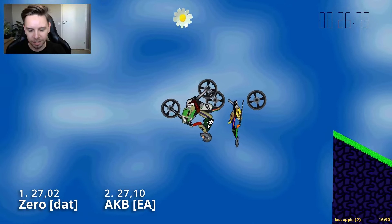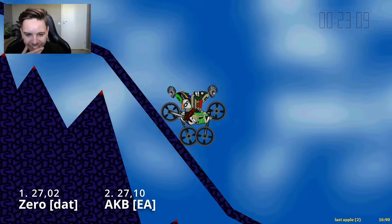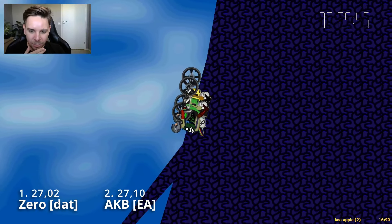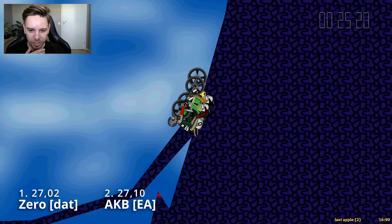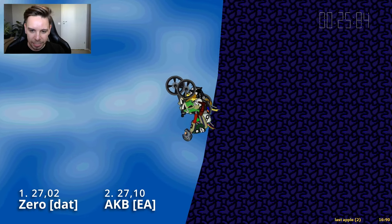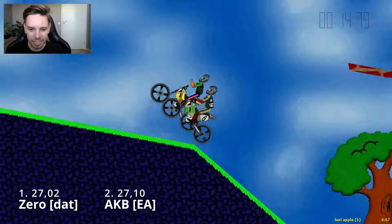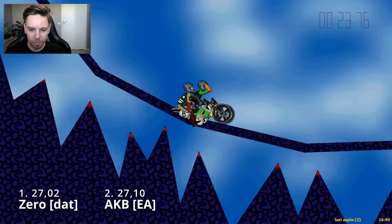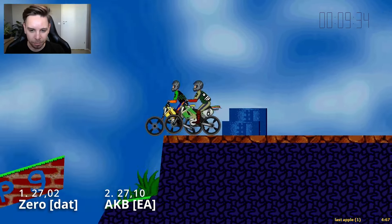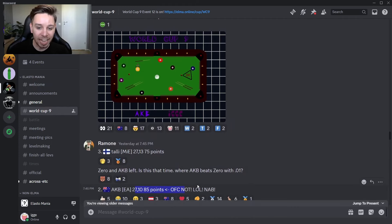Following Zero here — he gets pretty early gas in the downward slope but... I think this looks buggy. Like a bug bounce. Look how fast the compression ends. Compared to AKB whose bounce feels normal — it compresses and then lets out a little bit. Zero's bounce feels like it never really compresses, it just lets out and flies with instant conversion of the speed. It's not so much the end result of speed, it's that he accelerates so fast out of that compression.